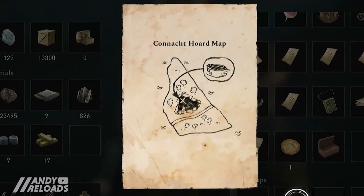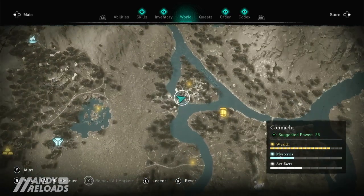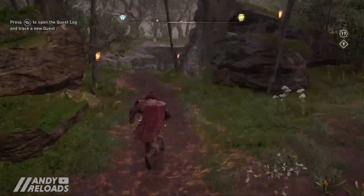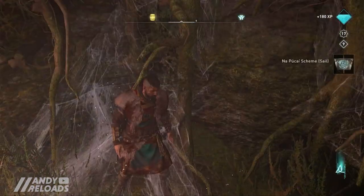We've got a map clue for this one and we'll need to travel to the bridge just east of Loch Garra — the loch we went to before. Once you're there, run forward, hold the left fork in the road, follow that path down, jump into the well and pick up your Nei Pukai sail scheme.